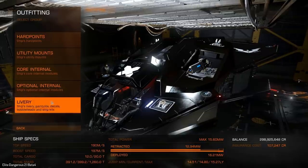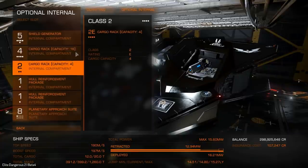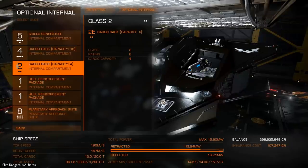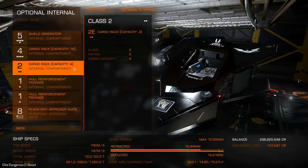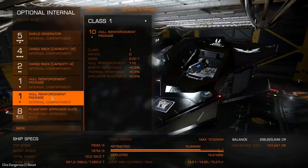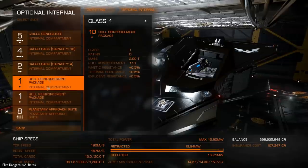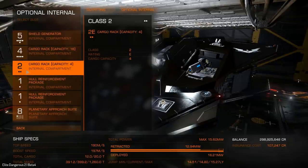What we're going to do is have a look first of all in the optional internals. You can see that I've got two cargo racks — these are only temporary for the moment because currently on the beta server, doing any sort of modifications to your weapons is done using fish. You don't need to actually go and pick up the materials you'd normally need for it on the live server. We can just do it with fish just so we can test things out. I've got my normal hull reinforcement packages, my shield generator, my planetary approach suite, and that's pretty much it.